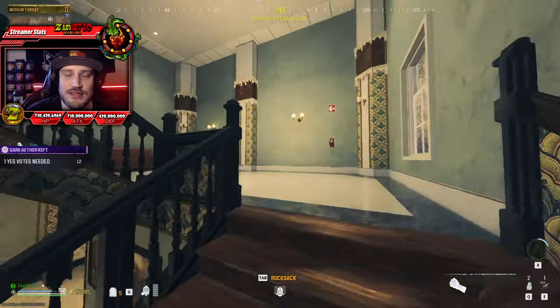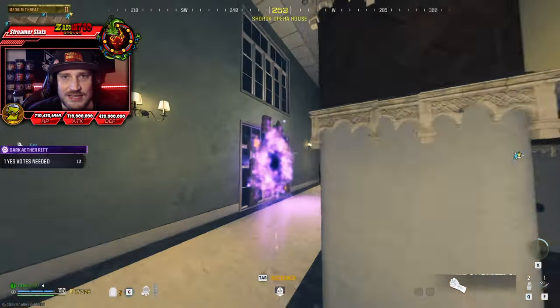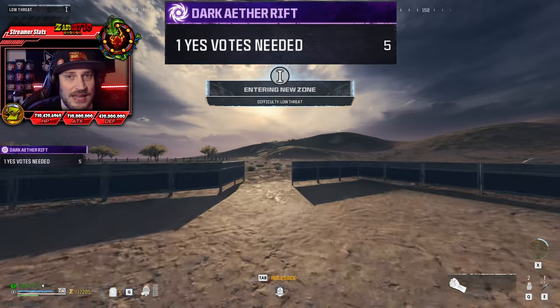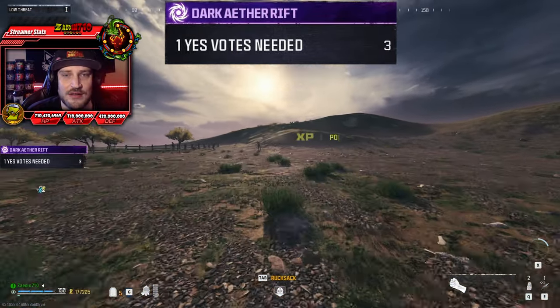When you get there, make sure that you run directly into the portal. You should have about 9 or 10 seconds left. The second that you land on the other side of the portal, go ahead and turn immediately to your right and run through the gate. When you get to about 2 seconds, you're going to want to vote yes on the portal.